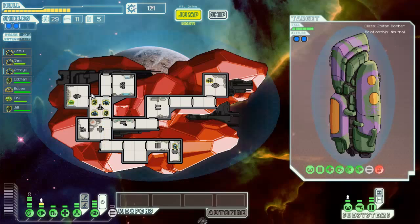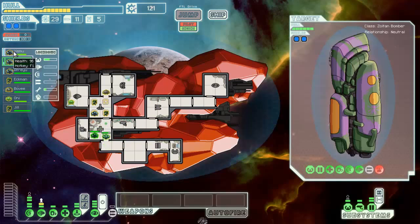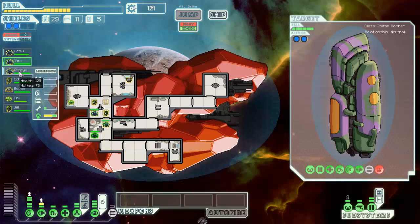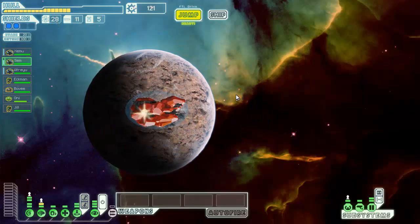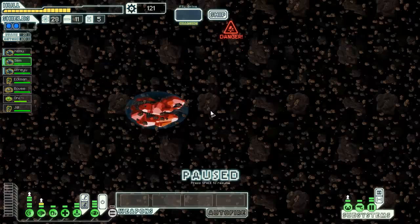Boop boop boop - done! 25 scrap and a mantis - that is literally the best reward I cannot think of a better reward for that. He's not ready. Let's go back to the appropriate stations. We have enough to buy that hull repair drone - not enough for drone control but enough for the repair drone.